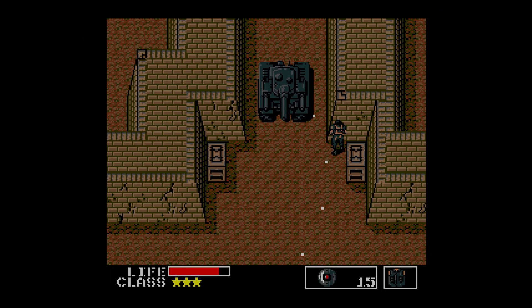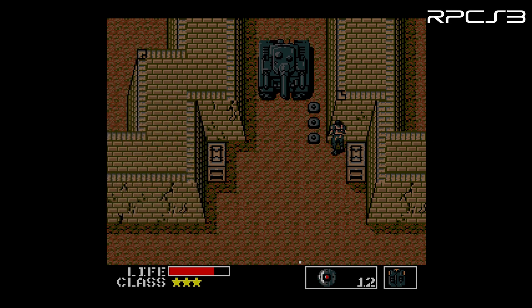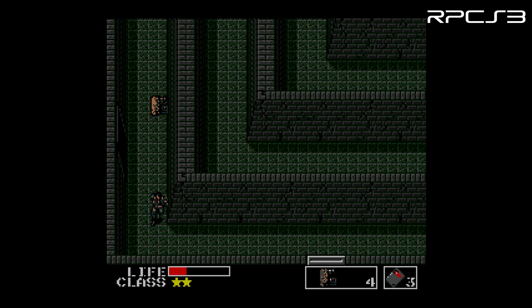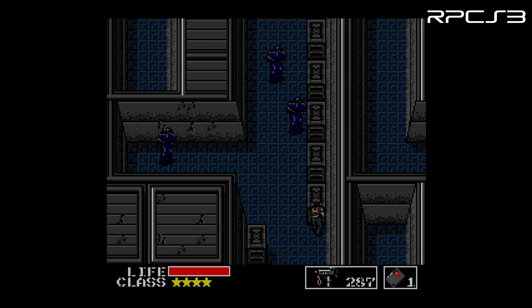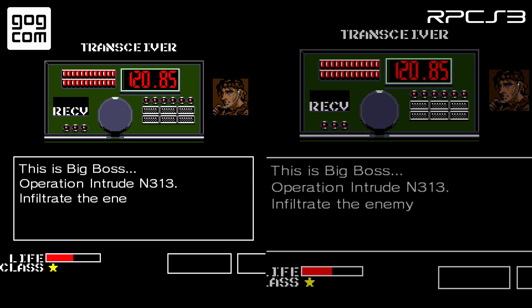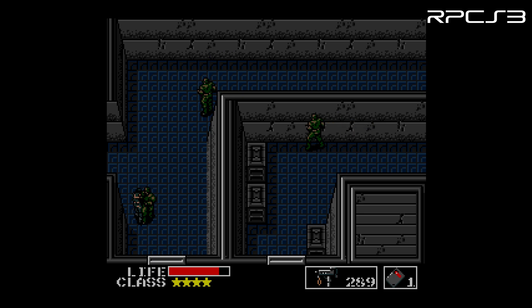Now let's take a look at the PS3 version of MGS3 from the HD Collection running on RPCS3, the PS3 emulator. Like the PS2 version of MGS3 Subsistence, this version also includes Metal Gear 1 as an extra. It's also capped at 15 fps and has integer scaling by default when playing in full screen on a 720p display. The integer scaling will also work at 1440p if you increase the resolution by 200%, and at 4K if you increase it by 300%. The text is slightly blurrier and the image is a bit darker, but it does allow you to save using a controller. No problems running the game on this emulator either.